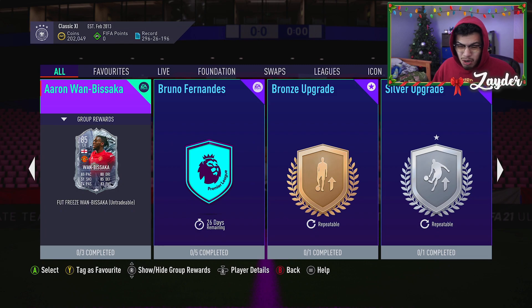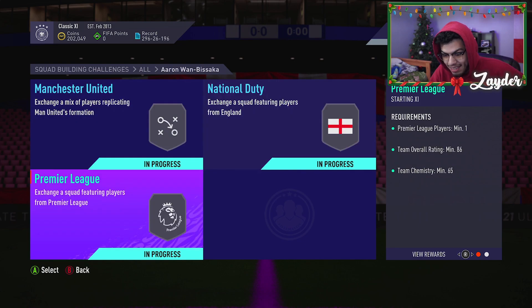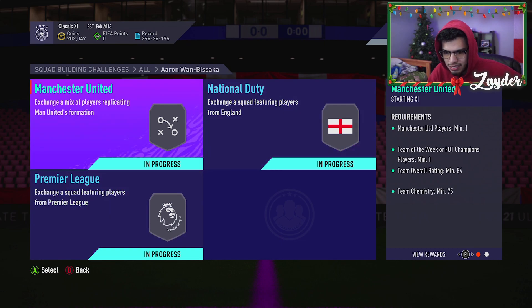So in my opinion, is this card worth it? No, not really. It's three SBCs — an 84, an 85, and an 86-rated squad. Right now, considering the icon SBC is out, in FUT Freeze fodder is going up, it's a little bit overpriced in my opinion from EA Sports.